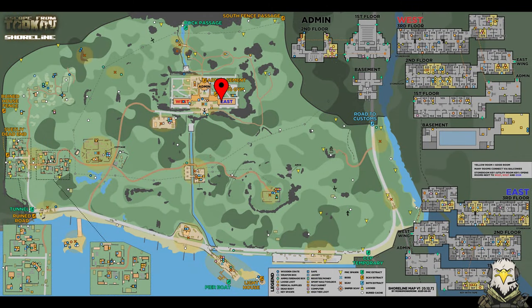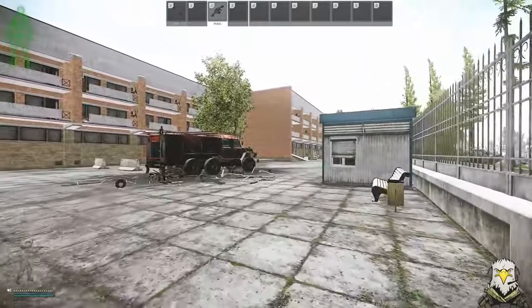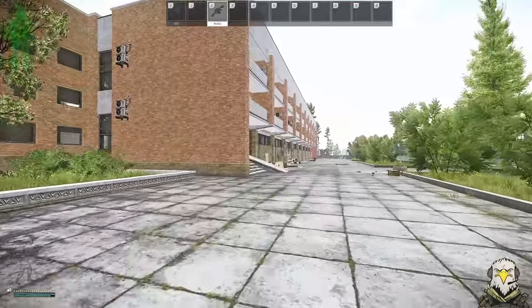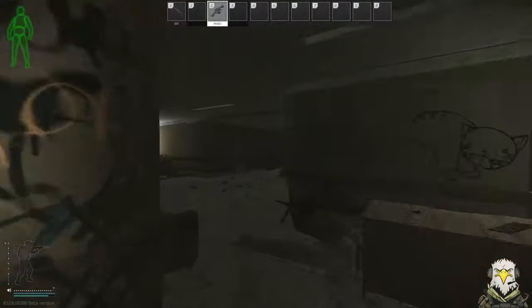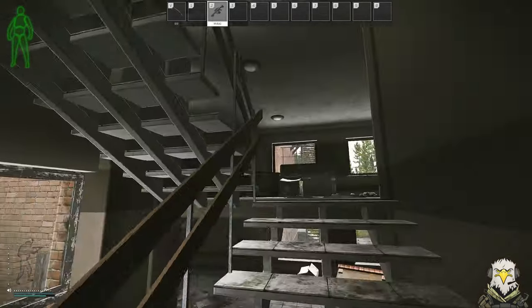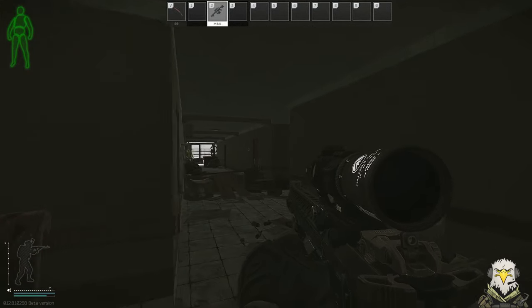Now that we've got the key, we're going to head over to the East Wing of the Resort on Shoreline. Here we are — let's head inside. Once we go inside we're going to head up to the third floor, then take a left through the little bend in the corridor.